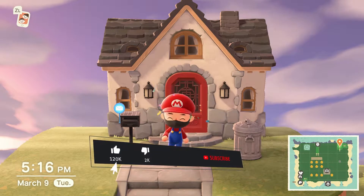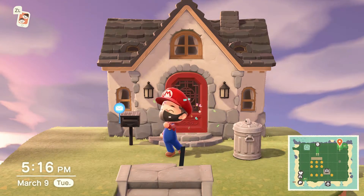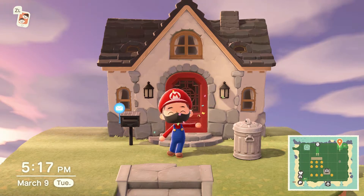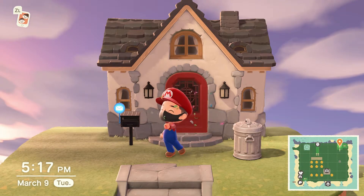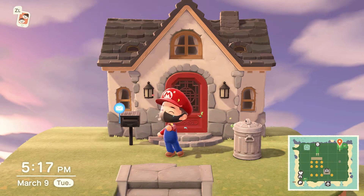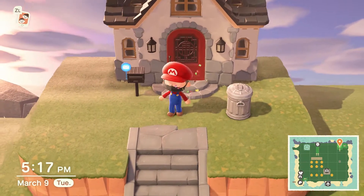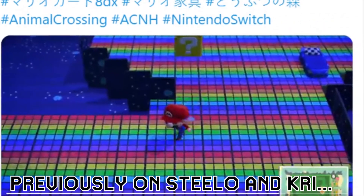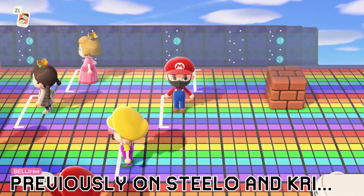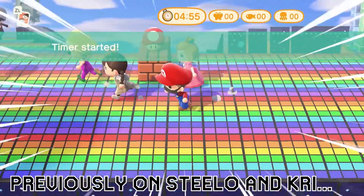Today we're going to be going over some of the new items with the new Mario update, and more specifically, we've seen some amazing and very unique and creative concepts from different individuals in the community. We really want to highlight our three favorite most creative things to make with the new Mario items — stuff that you really wouldn't think of when you think of a random warp pipe, a block, a coin, or anything like that. We wanted to highlight the creators as well as these unique ideas and show you all how to build them on your own island.